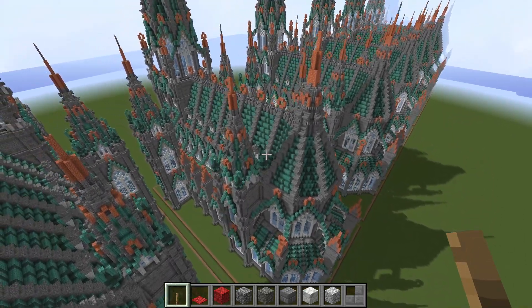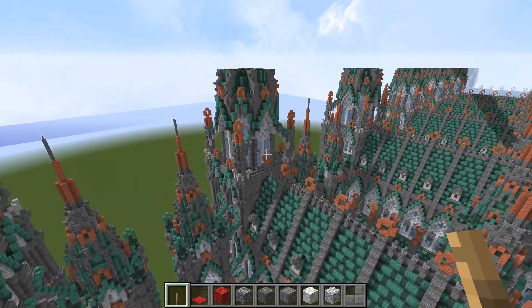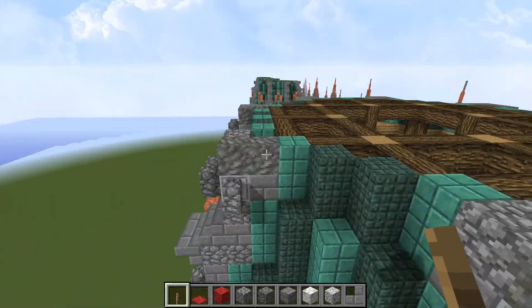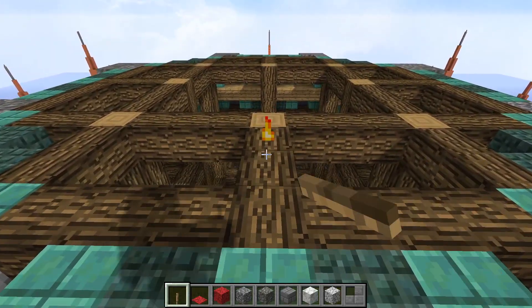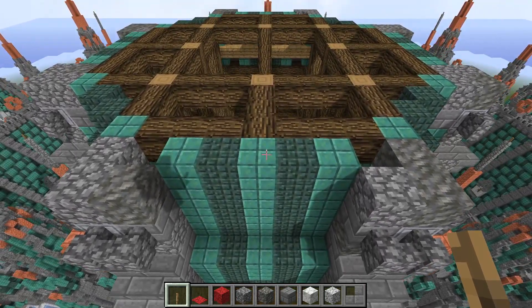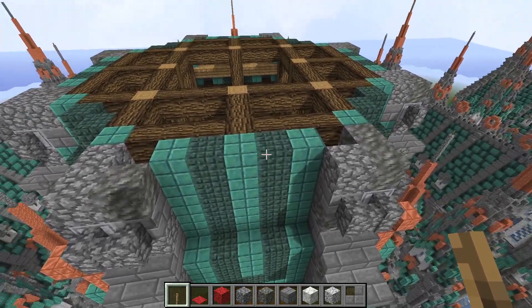I highly encourage using the lightning rods if you have them. Because if it ever rains and it strikes your cathedral, you want to keep it away from this wood — especially if you have fire tick on. We don't want your cathedral to end up like Notre Dame. Even though that wasn't lightning damage — but anyway, you get the idea.